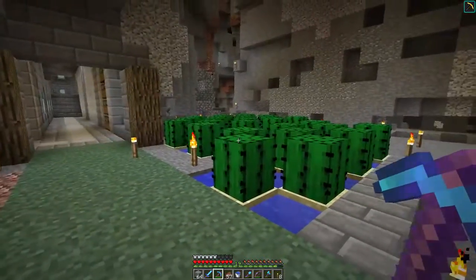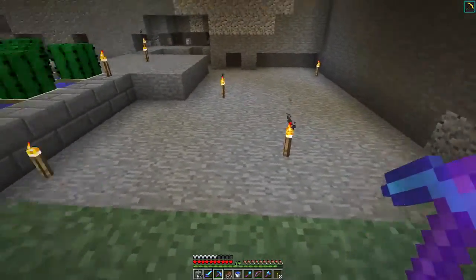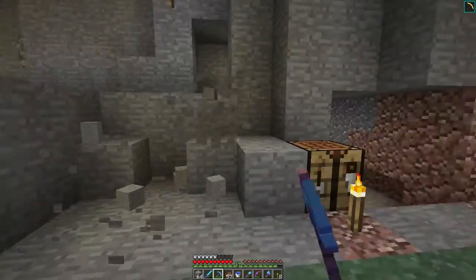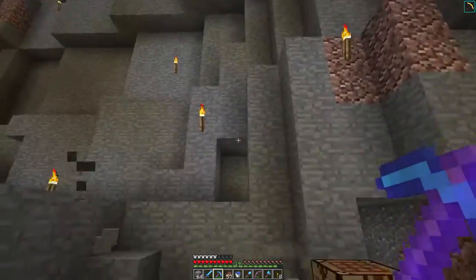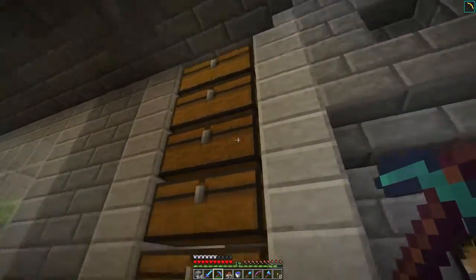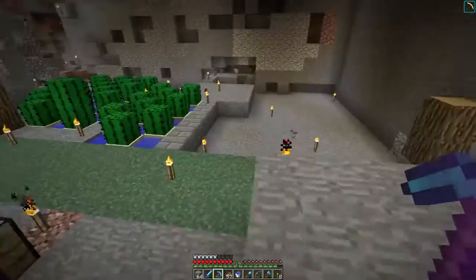And then all around it, we'll have little mini cactus farms which drop cactus down into some water streams. We'll put it in a hopper and on this side, we will have all of the cactus in chests just like this. We probably will put the same amount of chests in — we definitely won't need that much. But that'll be pretty cool.